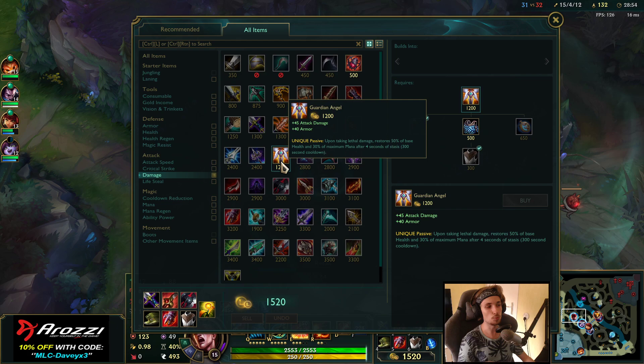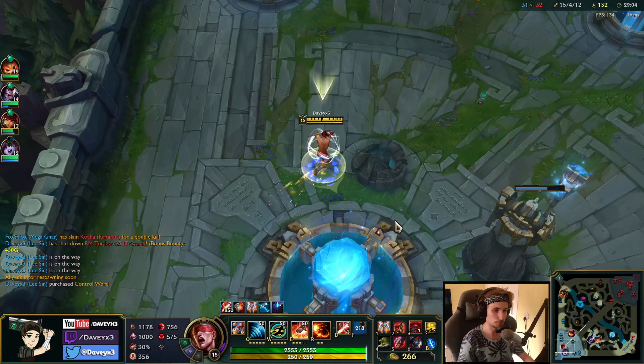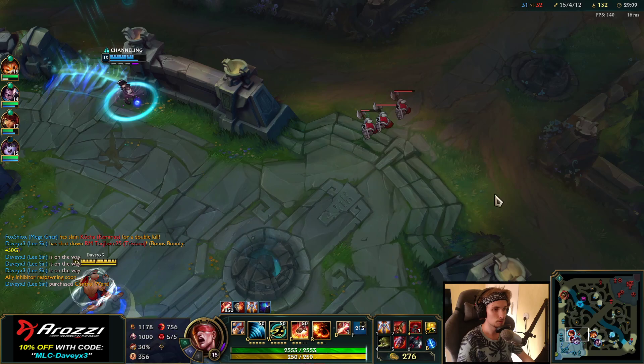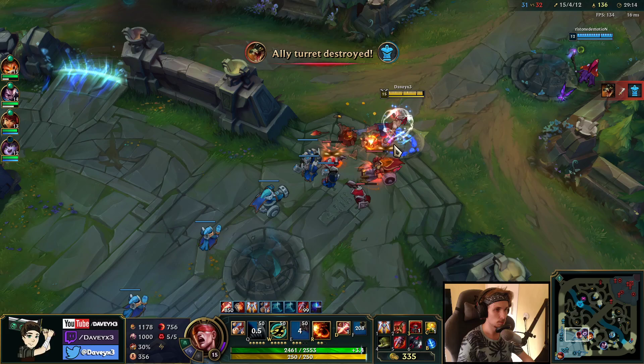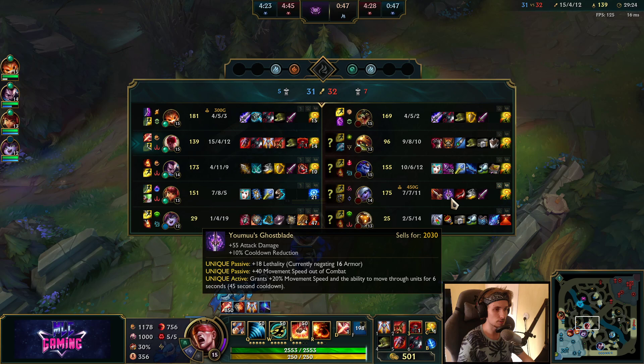I'm going to be getting my Guardian's Angel now. With this Guardian's Angel, we should be able to win the next upcoming team fight — I'll be able to jump in for the guys. I'll also afford one Control Ward for jumping. We're going to have to fight right now, now that — actually, she hasn't got a Guardian's Angel. I thought she had it before.